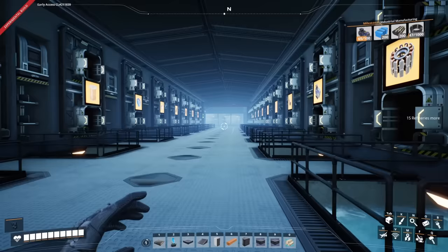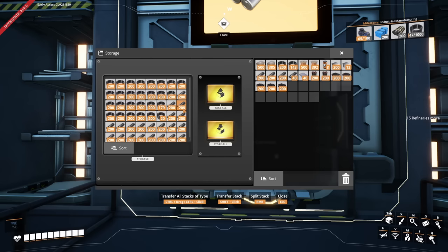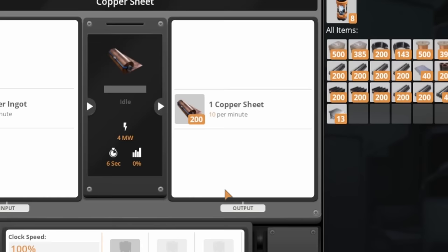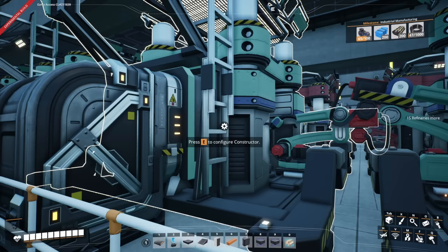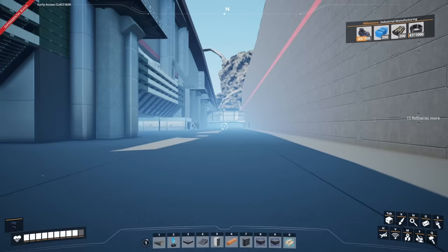Starting off we're going to grab some resources. We're going to need a bit of everything, but specifically we're going to need some tier 3 belts, more rods, definitely more iron, some copper sheets, and also some concrete. Now that we've got that we've got enough to get started.